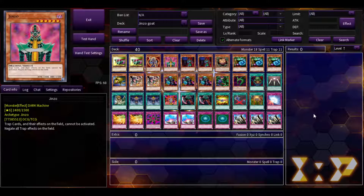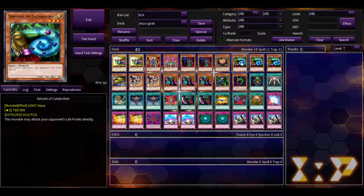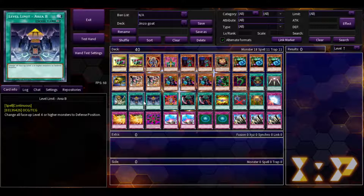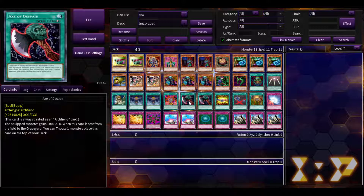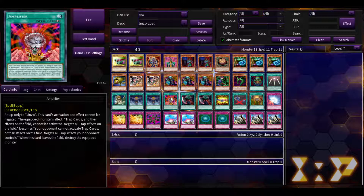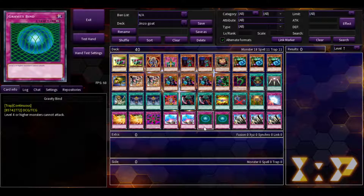Be sure to check both of them out because both of them make fantastic content. I will link the video that I got this from in the description, as well as links to everybody I reference. This is basically their version of what a Jinzo deck would look like in GOAT format. Mostly its goal was bringing out Servant of Catabolism and Jinzo number seven under the effects of Gravity Bind and Level Limit Area B, to basically just keep poking the opponent while buffing them up with a bunch of equip spells.